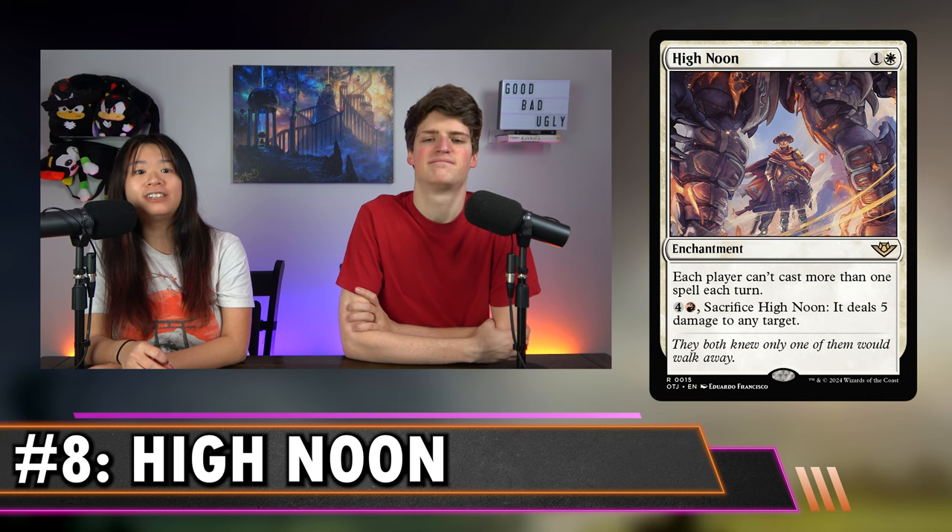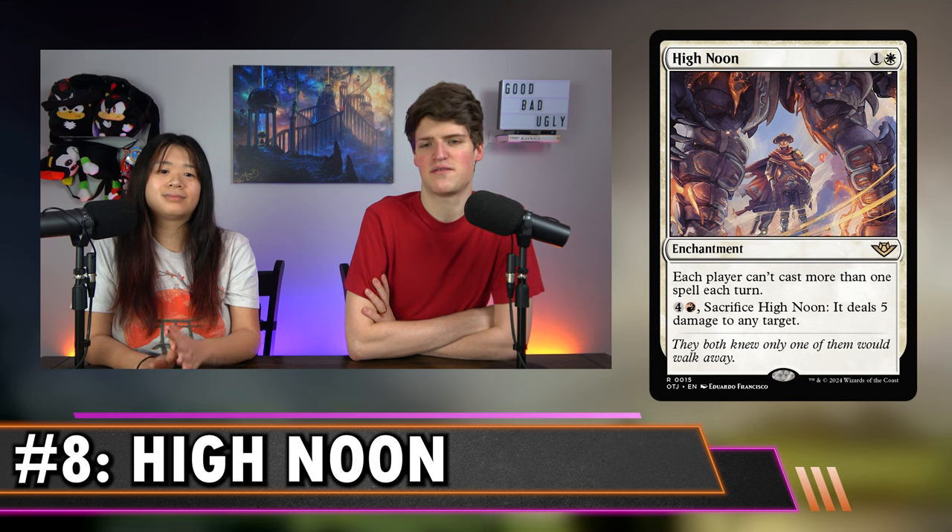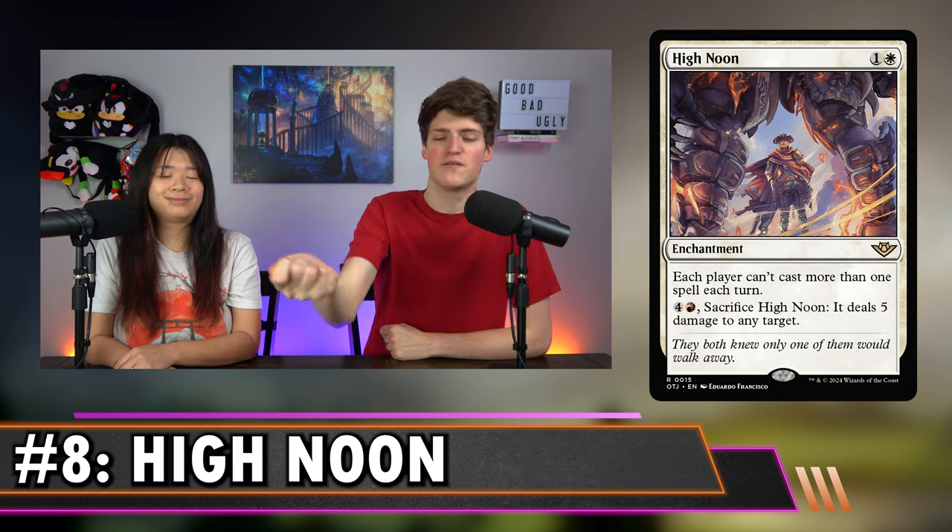Number 8 is High Noon — 1 and a white for an enchantment. Each player can't cast more than one spell each turn, or if you pay four and a red, you can sacrifice it and it deals five damage to any target. If you're in Boros, this is a strictly better Rule of Law. It gives you the opportunity to deal damage if you want to pay five mana, or it can just slow down your opponents who might be trying to chain spells for the win. Rule of Law shuts down decks very effectively, and I love that they made it a mana cheaper with a sacrifice upside. You can pass your turn, make everybody else play under this, then at the end step sac it, deal five to someone's face, and storm off to win the game.